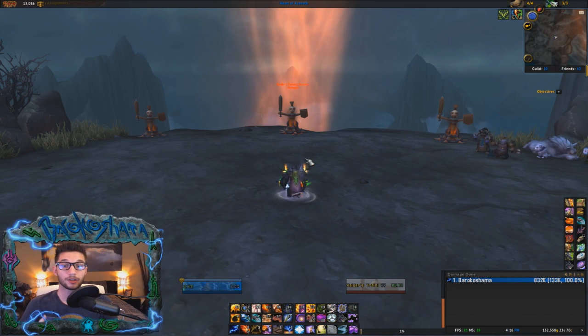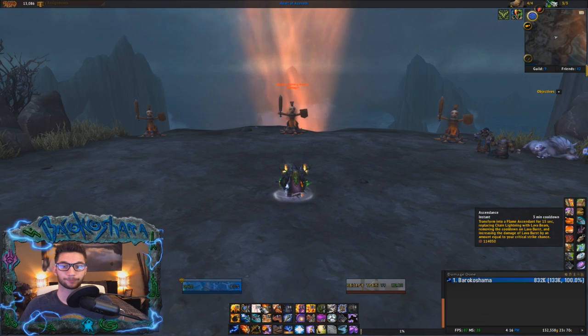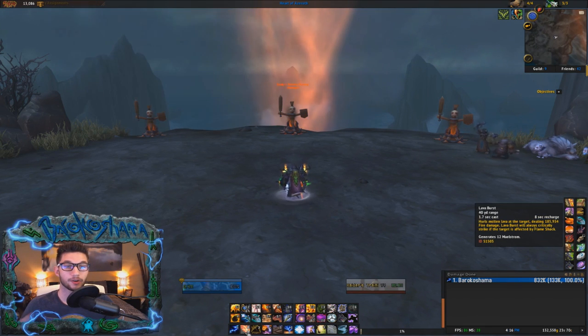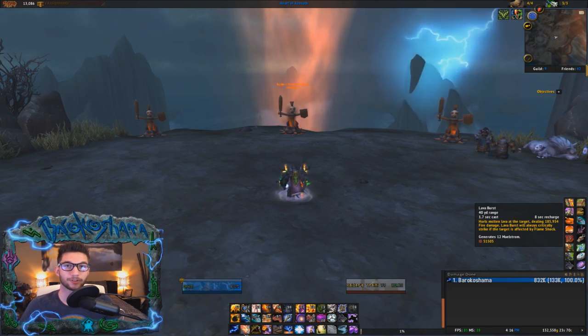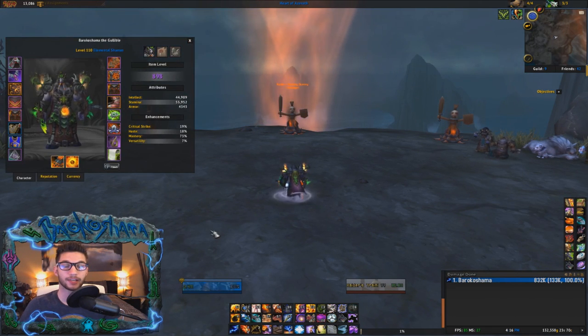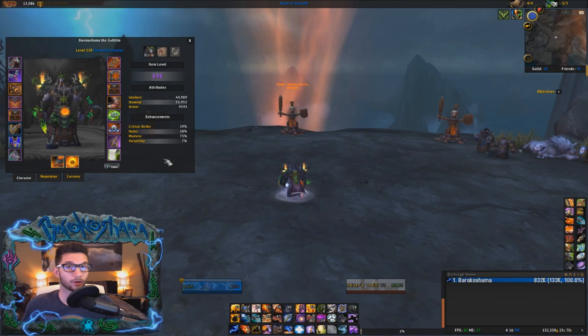I want to tell you what is important going into this section. Obviously knowing the duration of Ascendance is one thing — we've already talked about that. But knowing the cast time of your Lava Burst is also very crucial. The cast time of your Lava Burst is affected by Haste, so this knowledge is going to be different for every player depending on how much Haste they have.